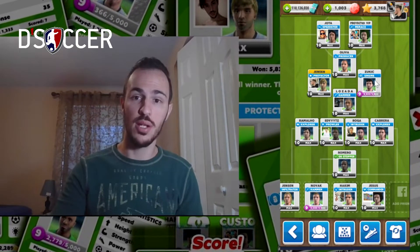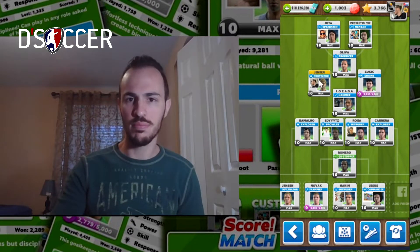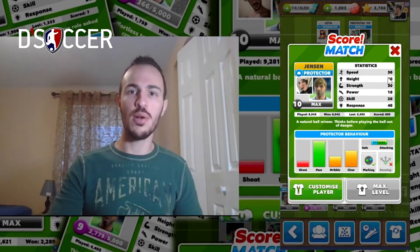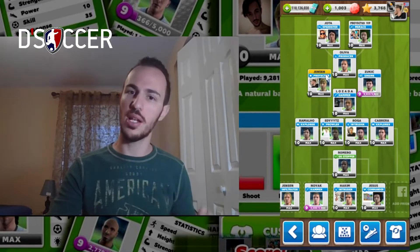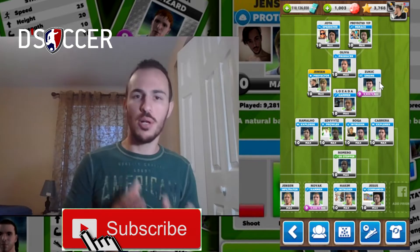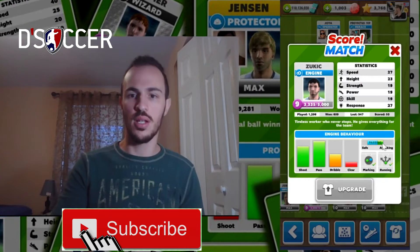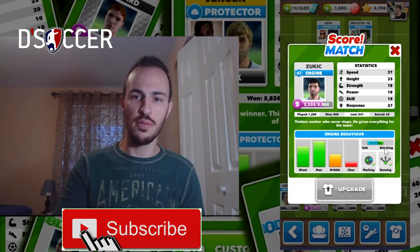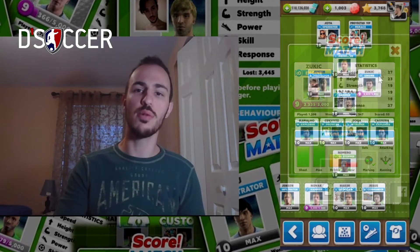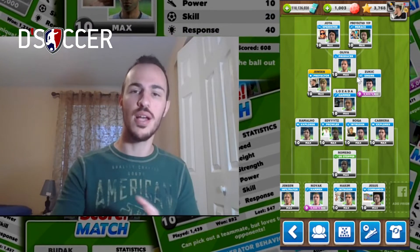In front of the hammer we're going to have the protector and the engine. The protector is a very tall, strong player with a good response, so it's going to help you defend on the left-hand side. The engine combines marking ability with running ability — he's safe, he attacks, he marks, and he runs — so he can help you win balls in this area.